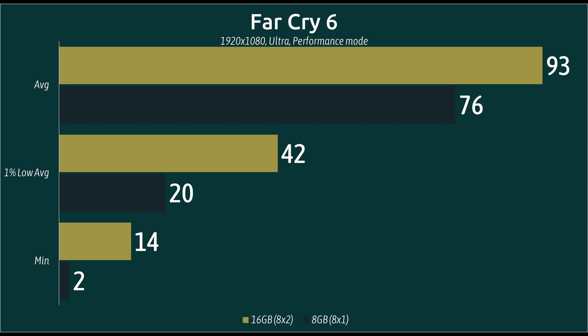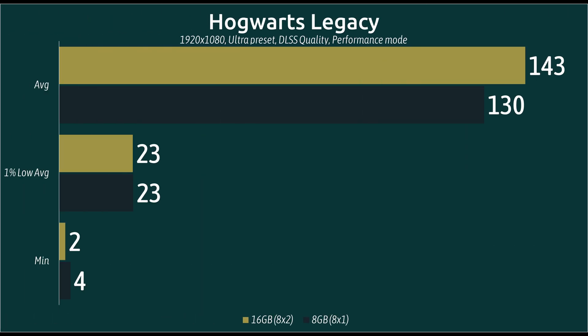Far Cry 6 also shows increases across the board, though not as much as some other games. Nonetheless, going from 76 to 93 FPS average is a big boost, and particularly those 1% lows jumping from 20 up to 42 is very significant.